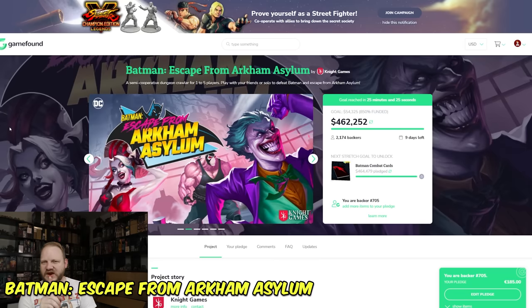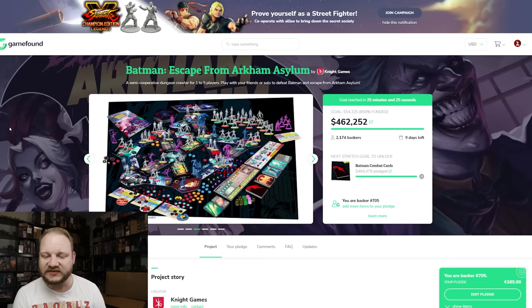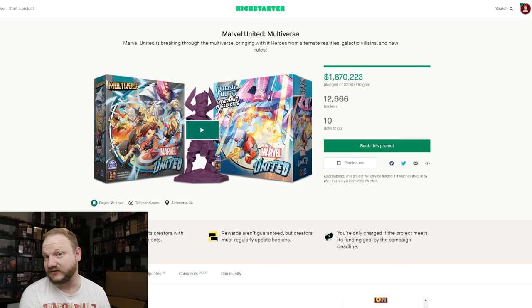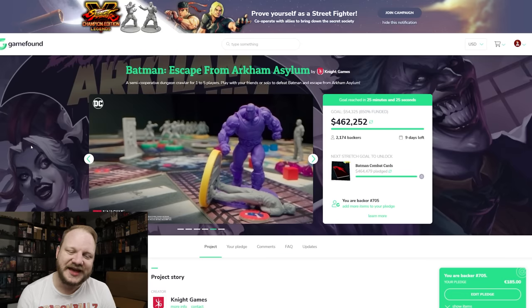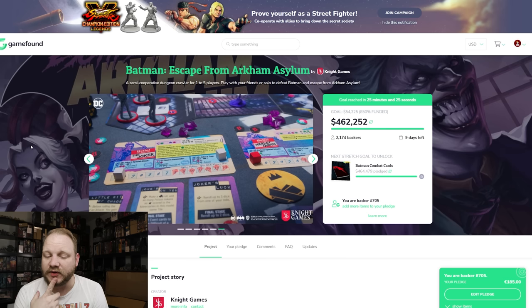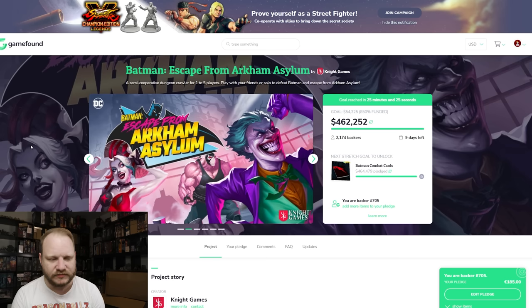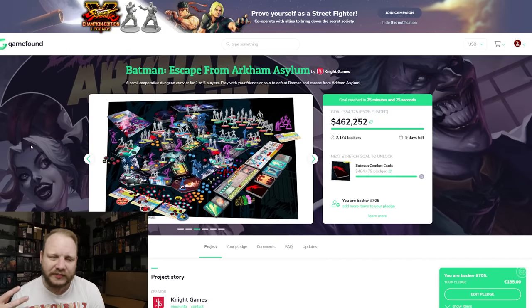Batman Escape from Arkham Asylum — very interesting. They're almost at 500,000, so they're doing quite good. That said, they only have 2,174 backers — compare that to Marvel United at 12,666. So definitely low on the backer count. It's just a very expensive game, and that's really unfortunate for them. Only 2,000 backers and they didn't get their game out. They don't have a lot of previews or prototypes, and there's a ton of general knowledge missing — like how the miniatures are going to end up.